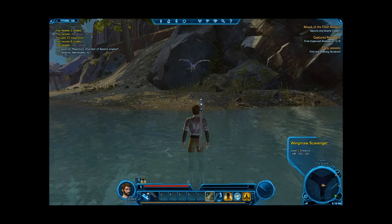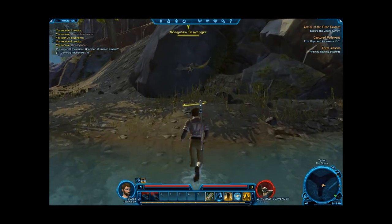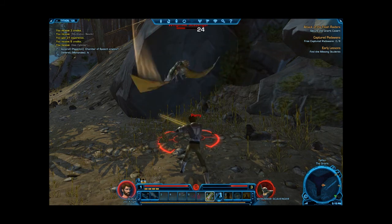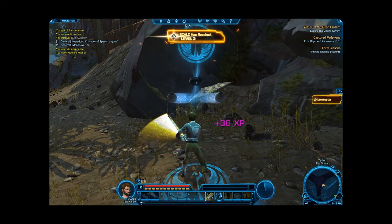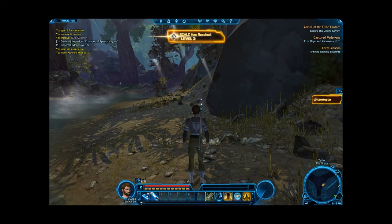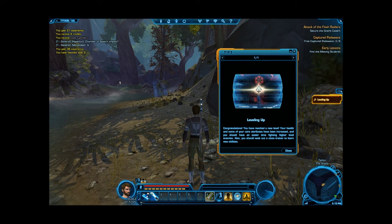You're level three — yellow, whatever that means. Oh nice, level up! Scalz has reached level two. You've reached a new level — your health and some core attributes have been increased, making it easier to fight higher level enemies. You should also visit the class trainer to learn new abilities. I will do that.